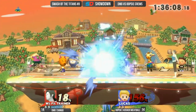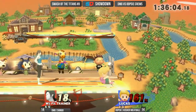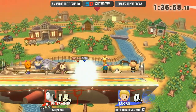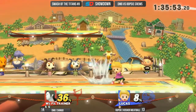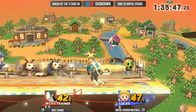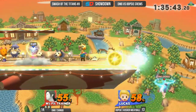Shingo going for the down air right there. PK Freeze coming out. Shingo not rushing it right now. Gets the up air, but — the down smash! That's all you need. He rolled left and was immediately like, I shouldn't have done that. Shingo is looking incredibly on point right now with the air combos.